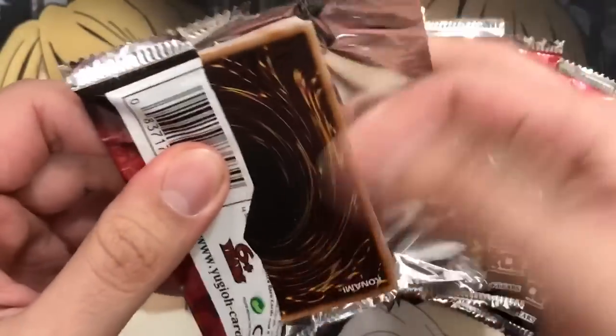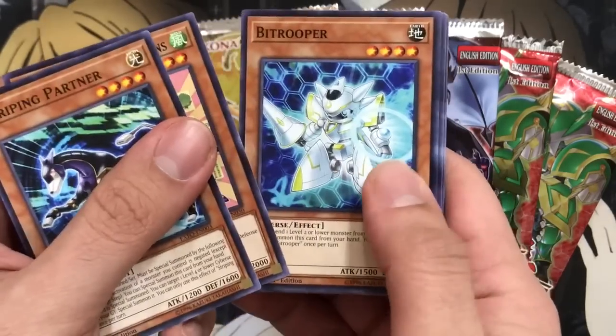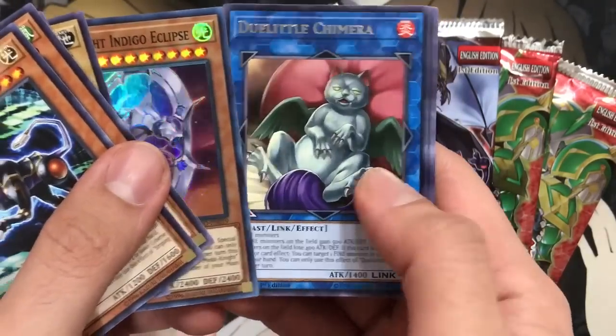Back to Extreme Force. And we got Mech Knight Indigo Eclipse and Doolittle Chimera.